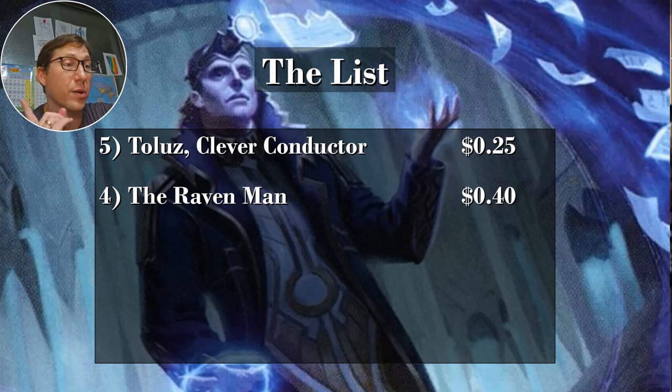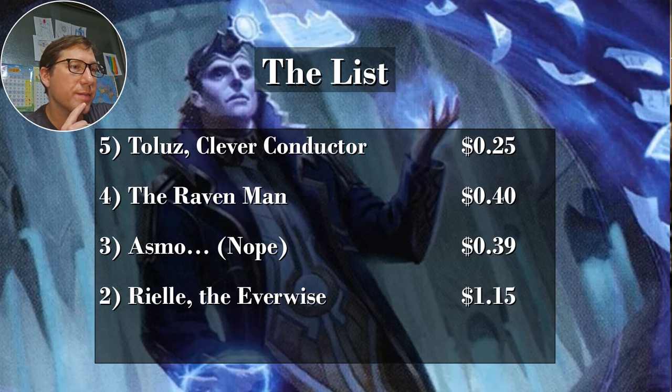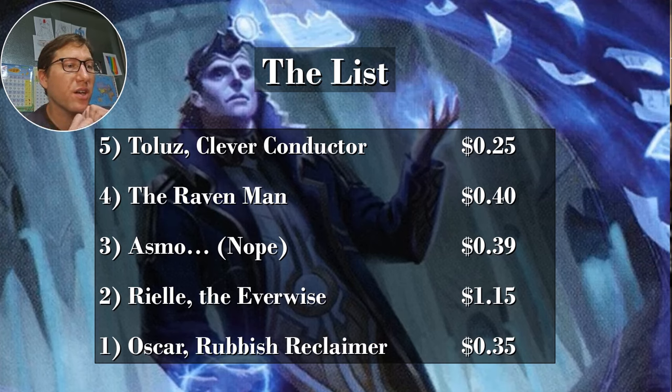That card is also recommended in the 99 if you're doing a discard deck as well. Asmo: thirty-nine cents. Rayal the Ever Wise: one dollar fifteen — the only one over a dollar. Oscar, Rubbish Reclaimer: thirty-five cents. A really amazing card for only thirty-five cents — I went to order it online and the cheapest I could find was three bucks, so hopefully it's easier to find in North America; it's a bit harder in Korea. Anyway, take it easy.